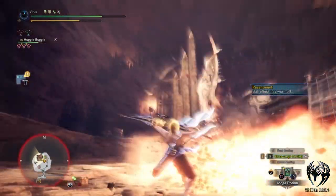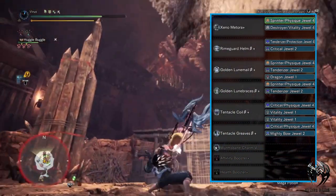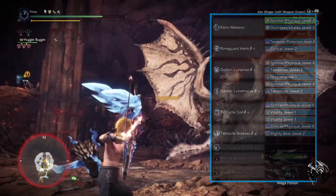As for jewels, I'm using 3 sprinter physics jewels, 3 vitality jewels, 3 tenderizer jewels, 2 critical physics jewels, a dragon jewel, and a mighty bow plus jewel.